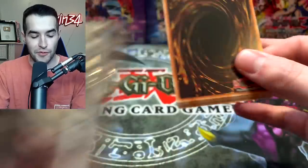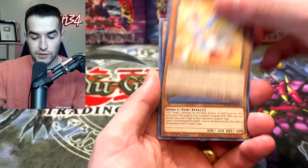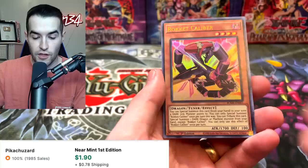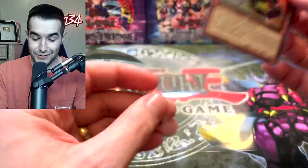We still have two more heavy Labyrinth of Nightmare packs, so hopefully those will be absolute fire. Biz Keeper, Penguin Squire, Mimicking Man Eater Bug, and the Rocket Calibre — I don't even really remember this card. We opened a lot of this set and I don't remember it, so I'm guessing it's not fantastic, but we will take it.